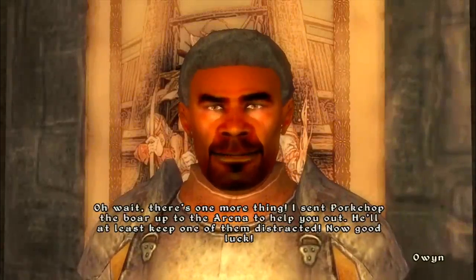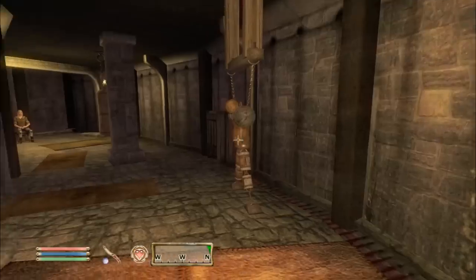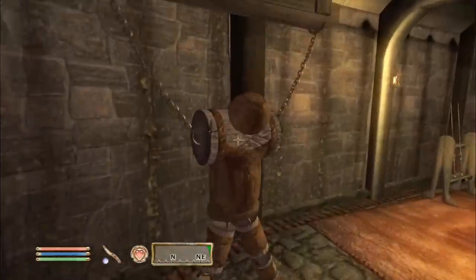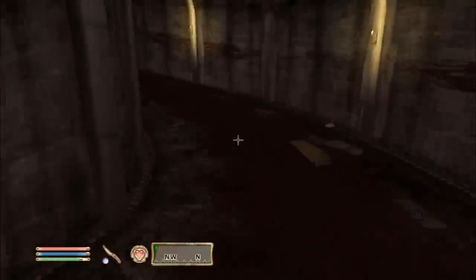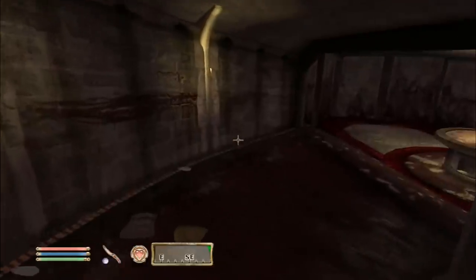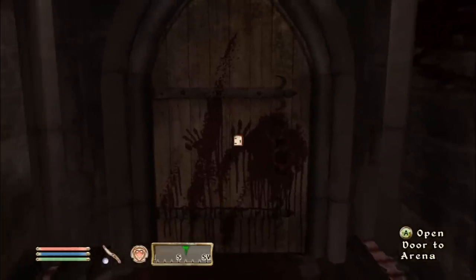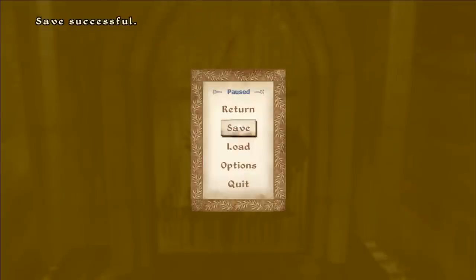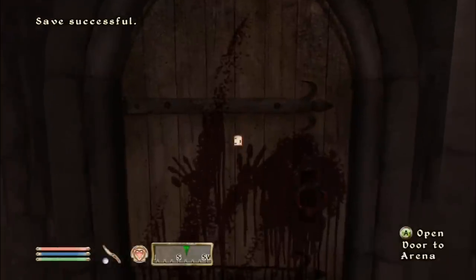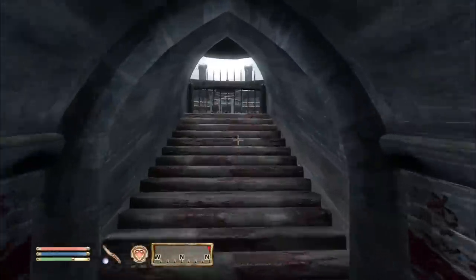This might be the last fight before challenging the Grand Champion. We're going up against the Champion plus an archer and a spellcaster, with Pork Chop the boar helping distract. I'm thinking if I die I'll just lower the difficulty rather than over-preparing — though I know some viewers will say that's cheating.